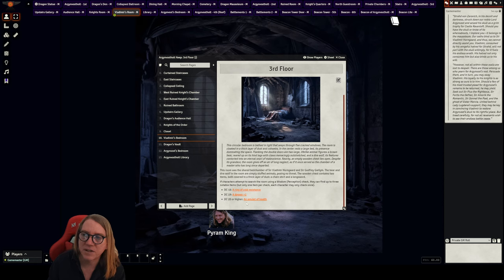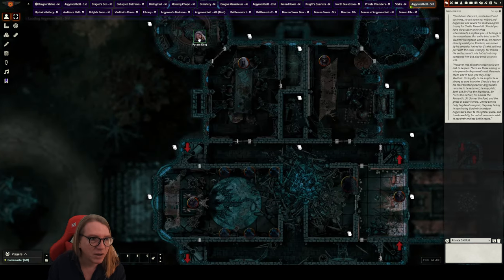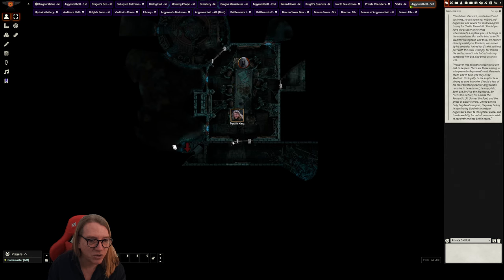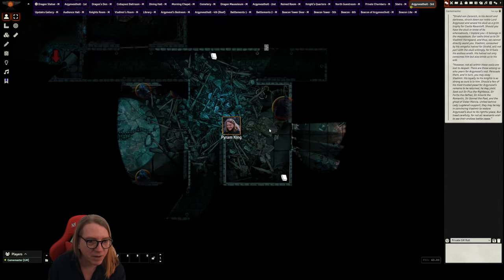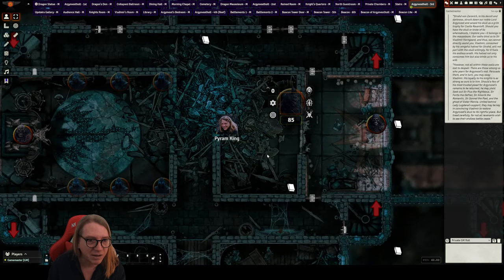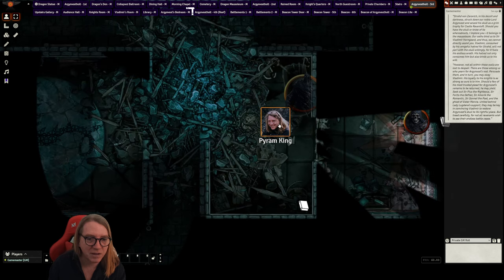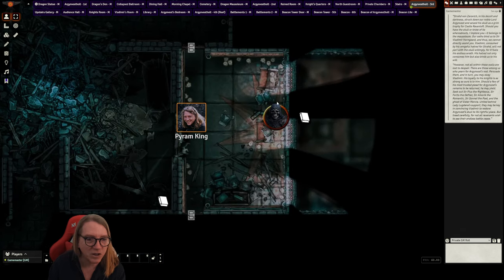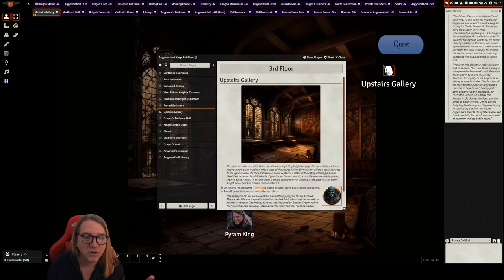Also on the third floor there's a bathroom — and yes, another black pudding in the bathtub. If you didn't defeat the one on the second floor, you can encounter it a second time here on the third floor.